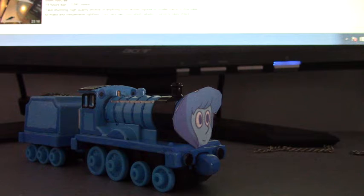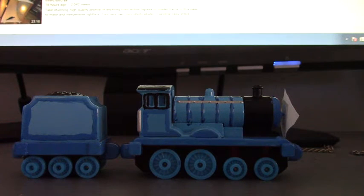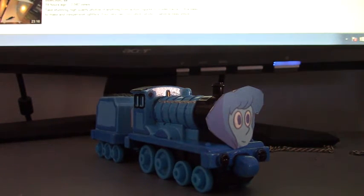I based Lapis off of Edward. The reason why is because of the paint scheme and everything. I couldn't really compare characters from Thomas and Friends with Steven Universe — I couldn't really find a character with the same kind of personality as Lapis. So I just decided to paint her using the same paints. The reason why is because Edward's blue, Lapis is blue.